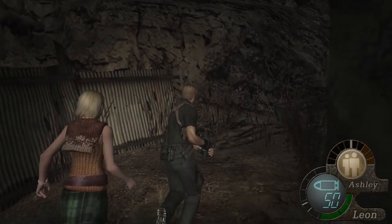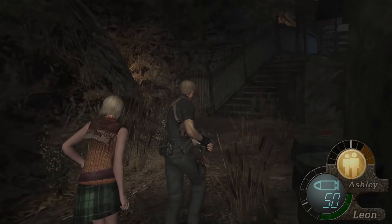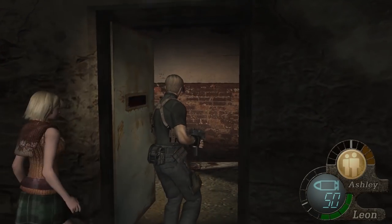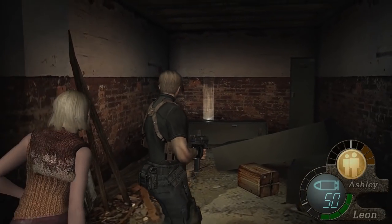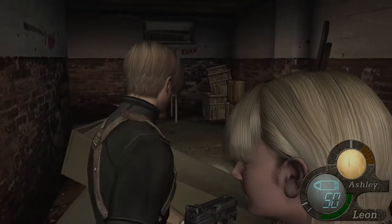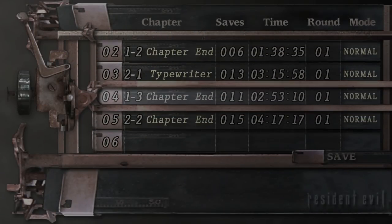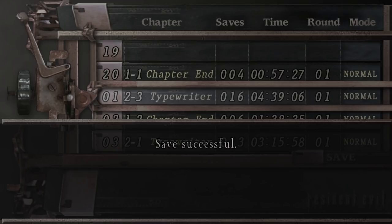I'm going around the house just to see if there's anything, because a lot of times there's some lying around ammo, or some gems, or valuables. We have a typewriter right here — village last defense, I cleared this. What's in here? We got some more rifle ammo. I have a whole bunch of rifle ammo. Let's go ahead and save it just in case — I don't know what's ahead. Four hours and 39 minutes. Not bad.